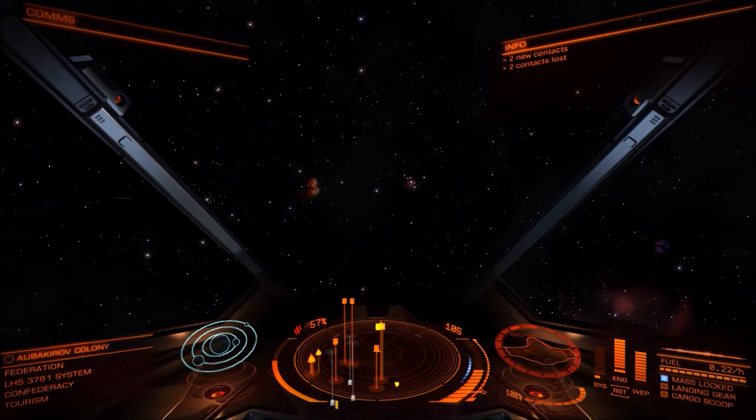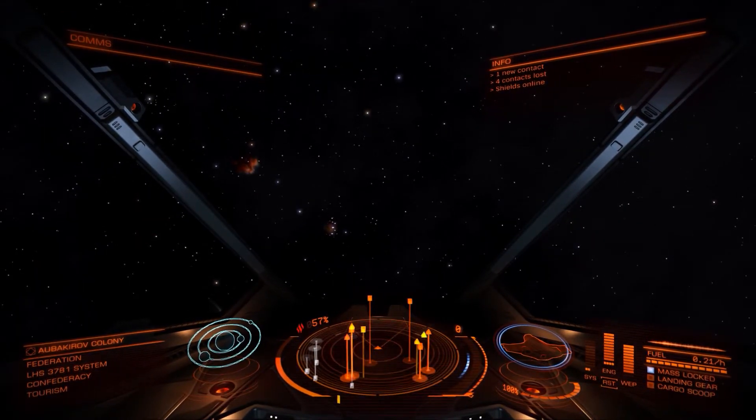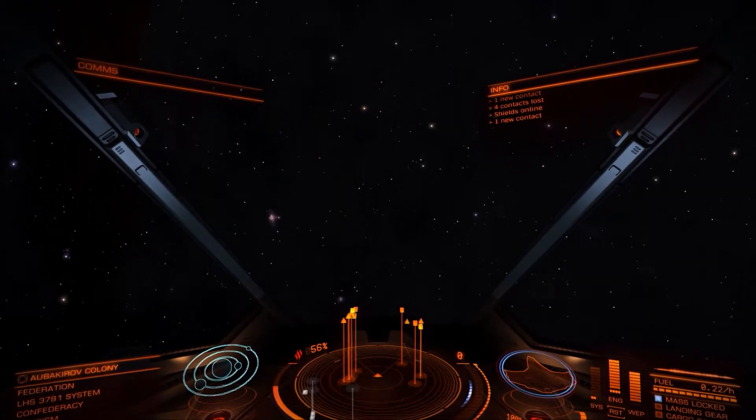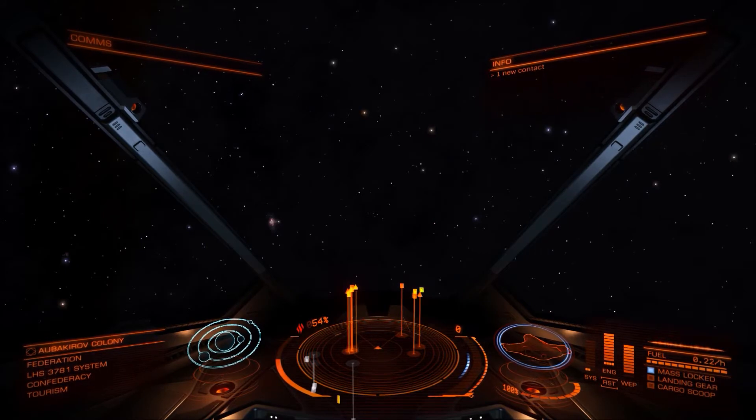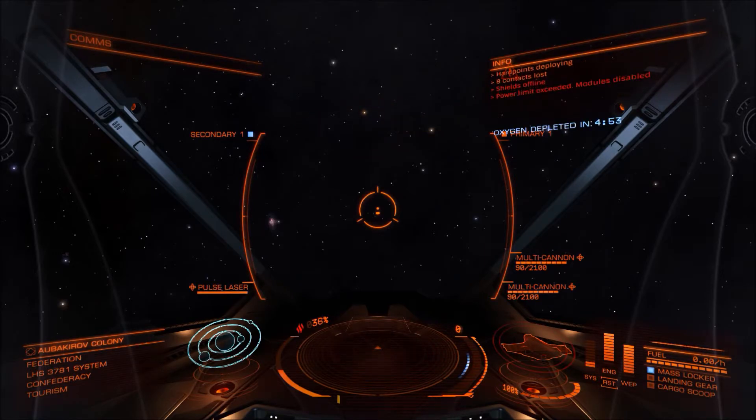We're just a little bit away from the station now. Remember, I haven't got enough power to run my weapons when I deploy them, so let's see what happens. Astra, red alert. Deploying and readying weapons. We see a warning message: power limit exceeded, modules disabled. You also see in the top right corner that my oxygen is being depleted — I'm slowly running out of air. I've also got no power to the ship; I can't move forwards. If I set my throttle to full, nothing happens — the ship is dead in the water. If this happened when you were about to engage in combat, you'd look pretty silly and you'd probably be dead pretty fast.